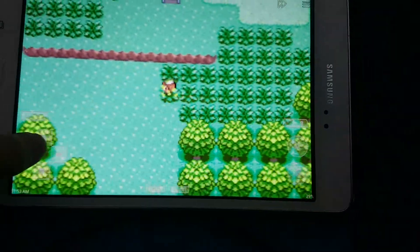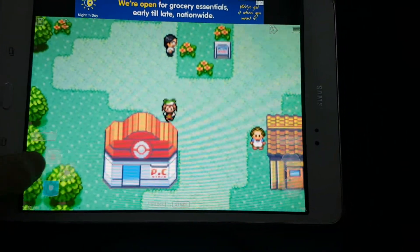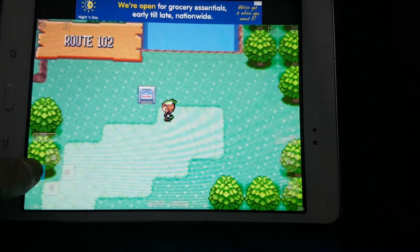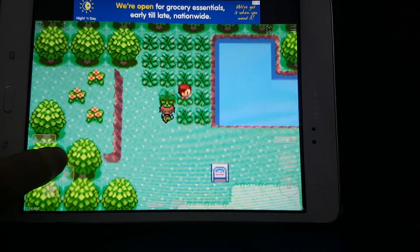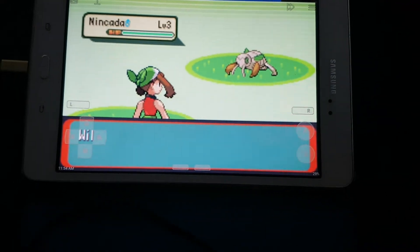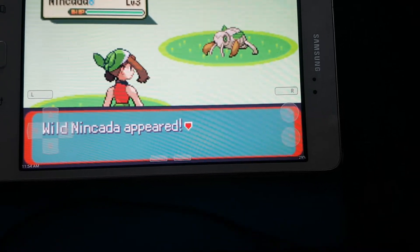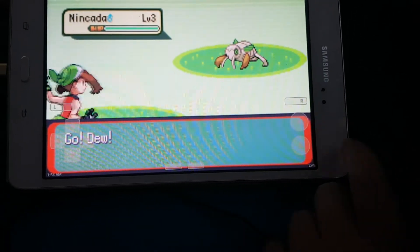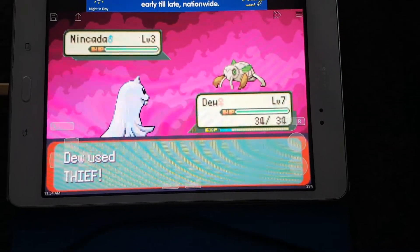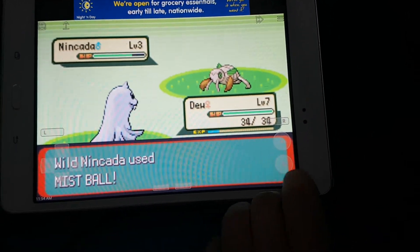Okay, well we should go and check out Route 102. Let's see what Pokemon we get here. First fuse of grass, and we get an Anangana! Wait, if this evolves, would it turn into two random Pokemon? That would be very interesting. I just need to not accidentally make it faint.